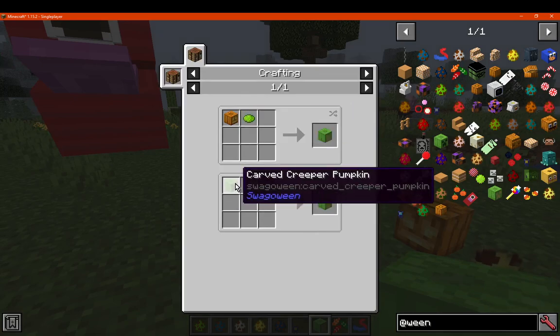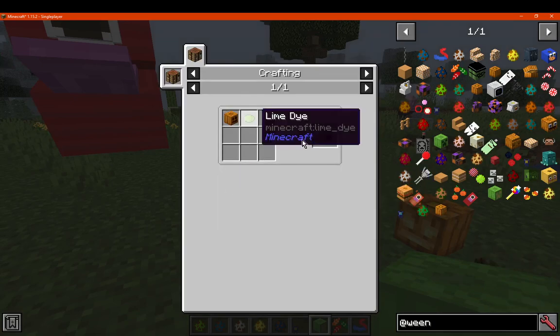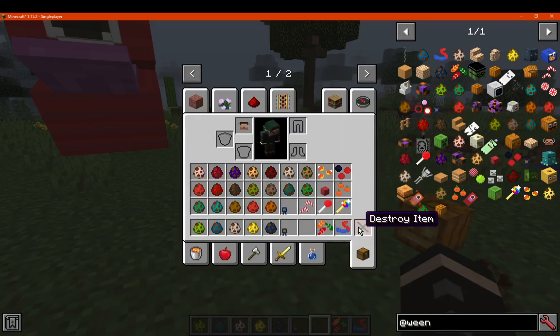The creeper lantern can be made with either a jack-o-lantern and lime dye, or the existing creeper pumpkin and a torch — where the carved pumpkin plus lime dye gives you the creeper pumpkin anyway.